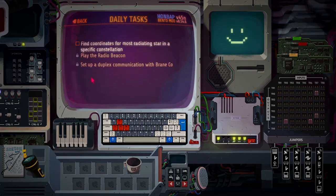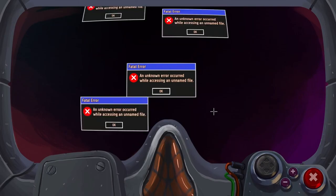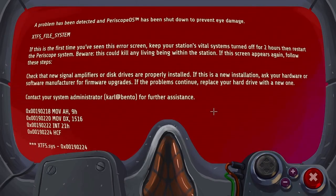Find coordinates for most radiating star in the Calyptic Constellation. What? A problem has been detected and Periscope OOS has been shut down to prevent eye damage. If this is the first time you've seen this error screen, keep your station's vital systems turned off for 2 hours, then restart the Periscope system. Beware — this could kill any living being within the station. Check the new signal amplifiers or disk driver are properly installed. Contact your system administrator Karl Bento for further assistance.